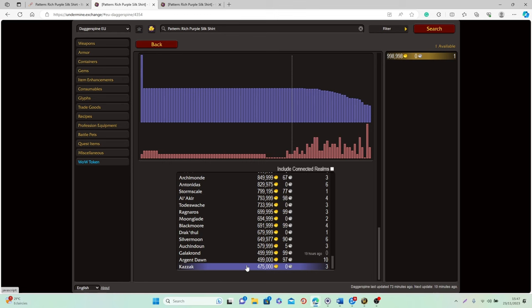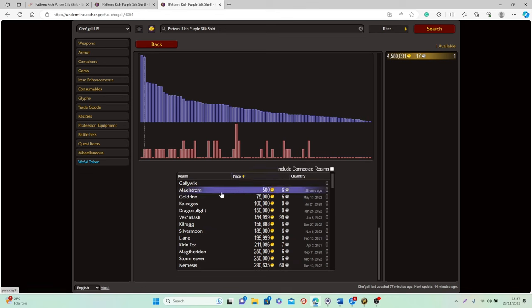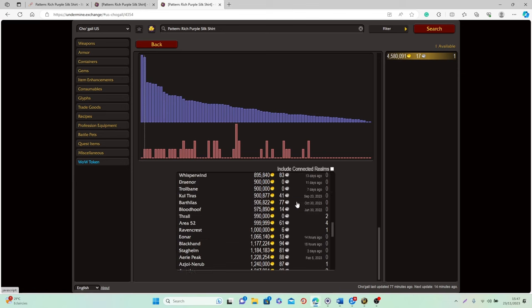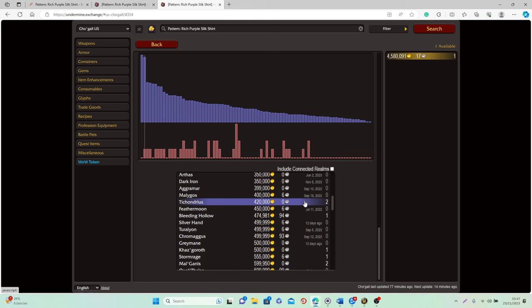Sometimes you'll find them for less than 400,000 or 300,000 gold — definitely buy those. For example, on North America one was being sold for 500 gold just 15 hours ago. If you find anything below 400,000 gold it's probably going to be profitable, since you can easily resell it on any realm for up to 1 million gold. It's a little risky because you have to invest a lot of gold, but this item is unlikely to lose much value because it's a world drop that can't be farmed easily, so the value will probably always remain above 500,000 to 600,000 gold.